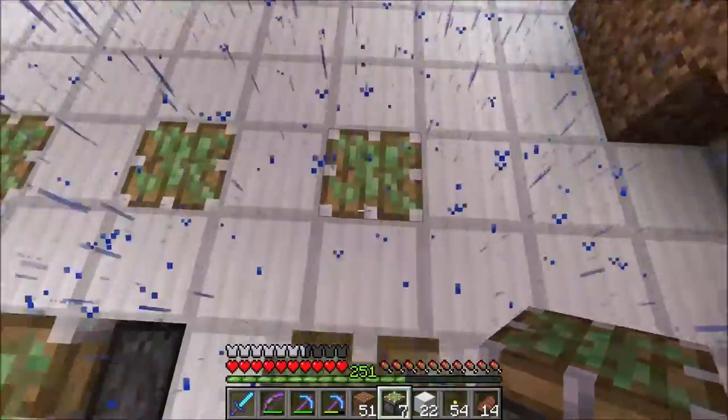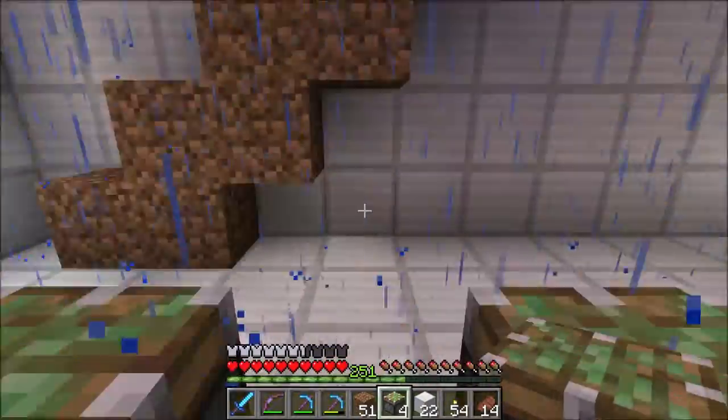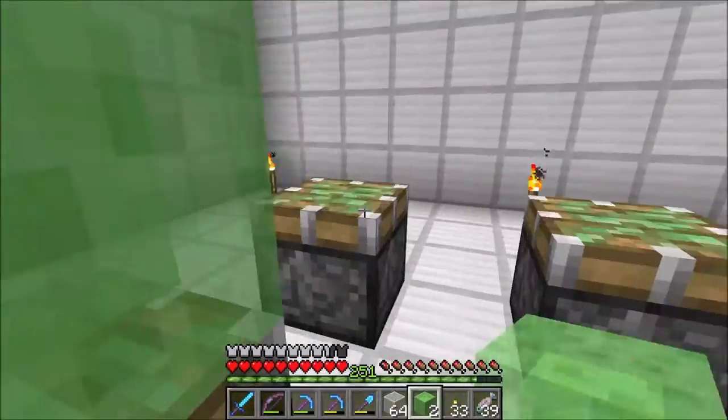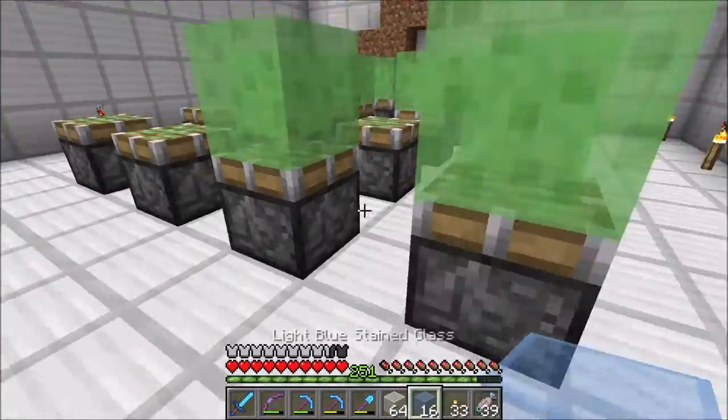I then put slime blocks on top of the pistons, and then blue stained glass on top of the slime. The required redstone is then put in between the rows of pistons.